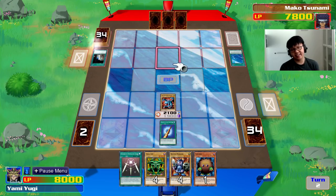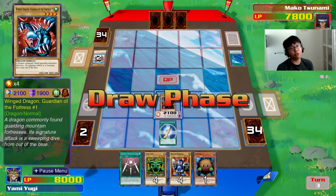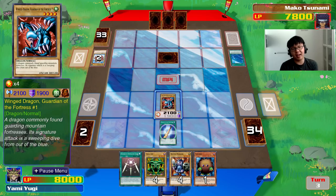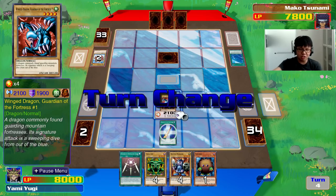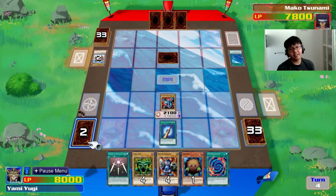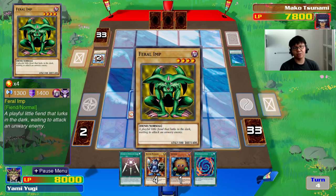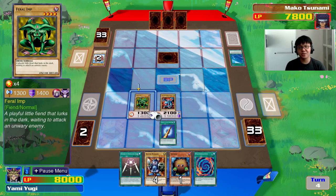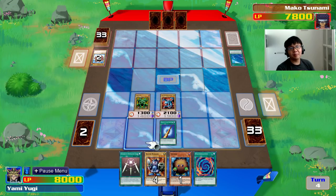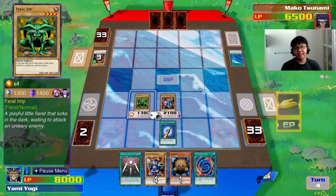Not an impressive hand. I summon Winged Dragon, Guardian of the Fortress Number 1, and I activate Horn of the Unicorn. Horn of the Unicorn is like a really iffy retro card that I'm not too sure what to feel about. I do like it — I really like playing it in Duel Links especially, because the 700 attack and defense boost from one equipped magic card is just really good. But when they manage to destroy it, it prevents you from accessing new resources because it goes to the top of your deck. And here we have Polymerization — for more Gaia the Dragon Champion, I see. I'm willing to take some damage — retro style. Feral Imp will inflict some damage and cut down the time of this duel. I end my turn.